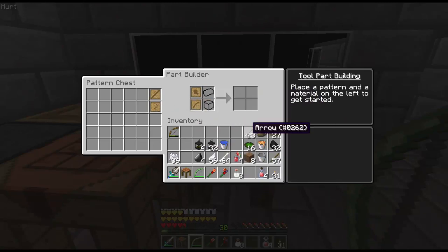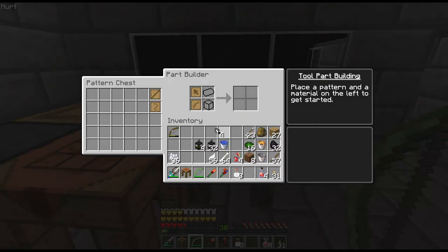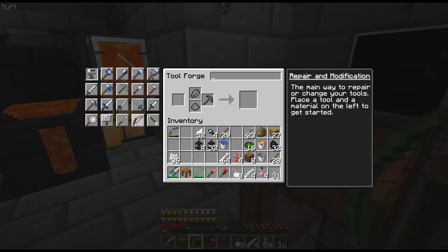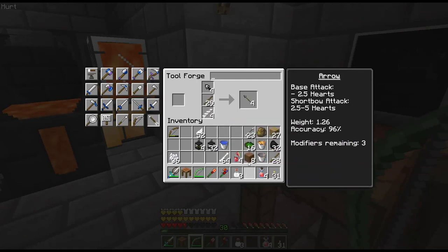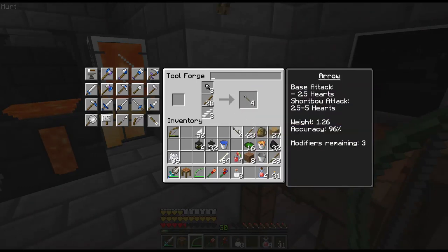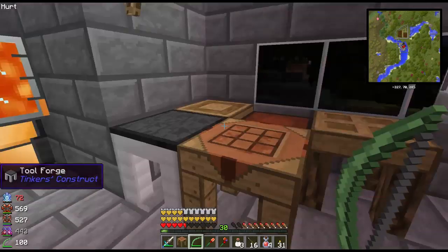Just for fun I'm going to make something very similar to the flint one — some flint arrowheads, sticks for tool rods, and a stack of feathers out of the chest for fletching. If we do all this in the tool forge — or tool station if that's all you have — there we go, Tinker's Construct arrows. Each one makes four, so that's 16 — not as hard to make as I thought.